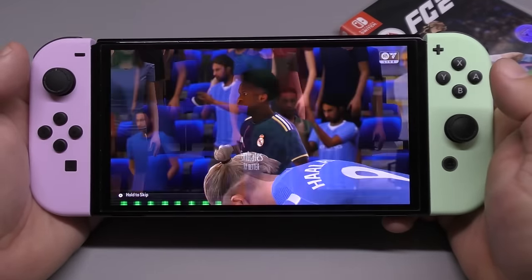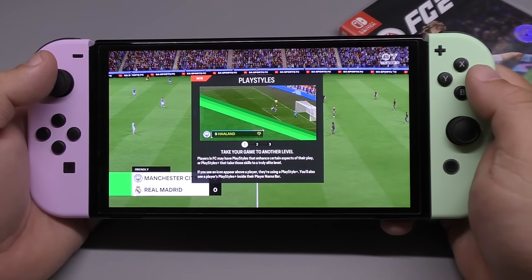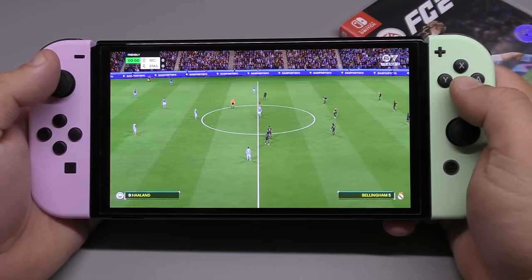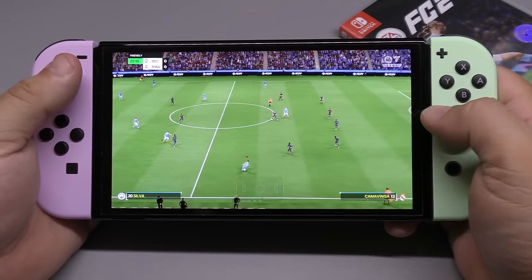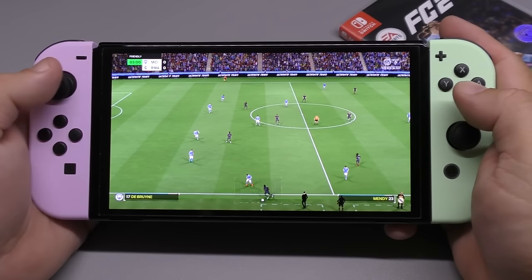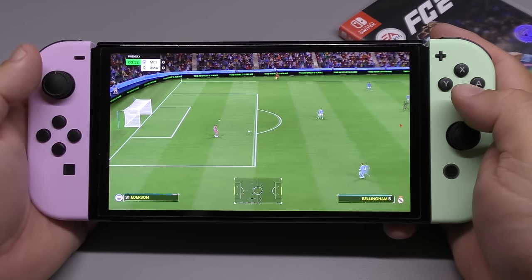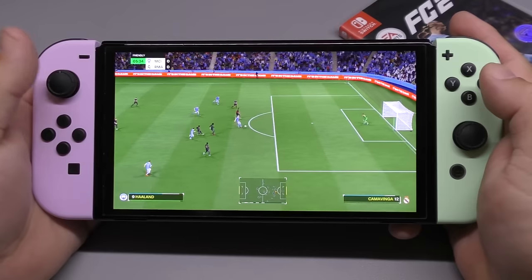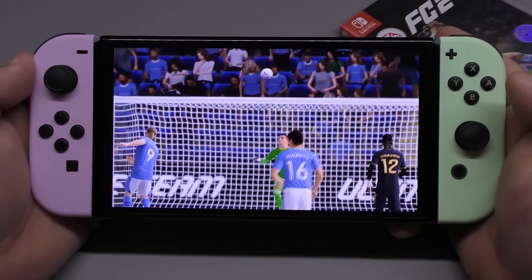The gray uniform looks nice too. Now let's see how it plays. There you go — oh, Haaland! In with a chance — woo! Okay, I had to take that shot. Look at that — the replays look really nice and fluid. I think the colors look good and I'm not sure exactly what to call the visual style, but the replays are smooth.